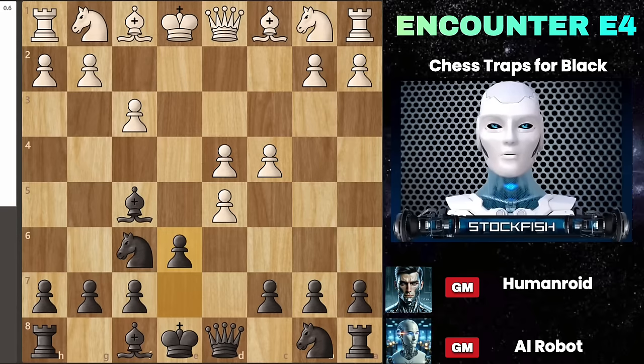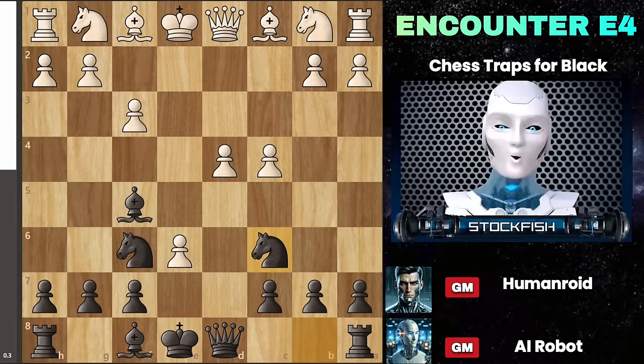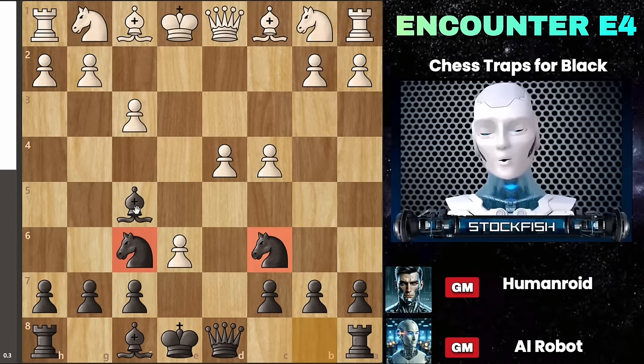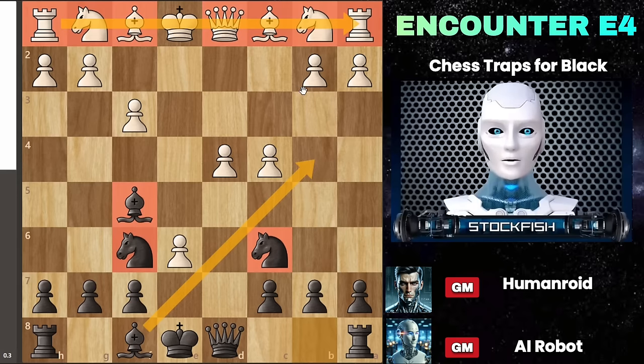Then you move E6, seemingly inviting an exchange. However, there's a twist — when they take the pawn, you don't take it back right away. Instead, you continue with a gambit approach by moving knight C6. This move focuses on fast piece development and preparing to attack white. Black has three minor pieces active in the game, and the black bishop is also prepared to get involved. Meanwhile, all of white's pieces remain in their starting positions, highlighting that black is well positioned to initiate an early attack.